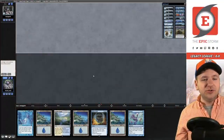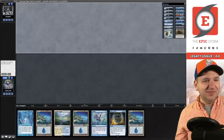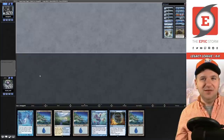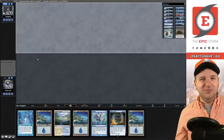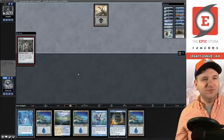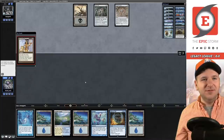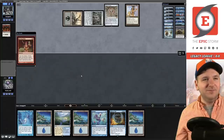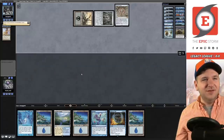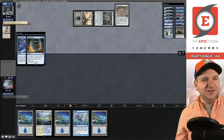Welcome to Match 1 — we're on the draw. This hand is pretty slow but it has Force of Will, so I'm going to keep it. I'm hoping our opponent is on an all-in combo deck that loses to Force. It looks like they're on the Epic Storm — they're going for it. Okay, they're going to Echo of Eons. I feel so bad; I don't want the Epic Storm to lose, but that's what you get for trying to cheese me.